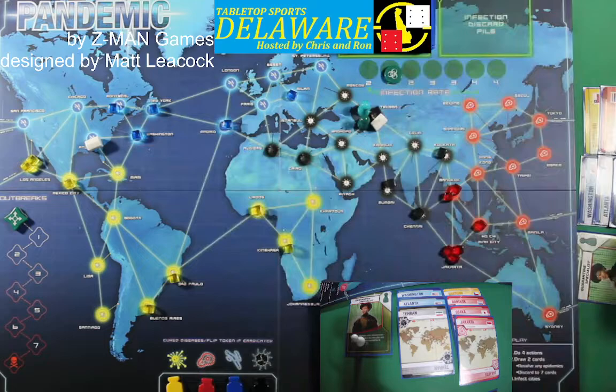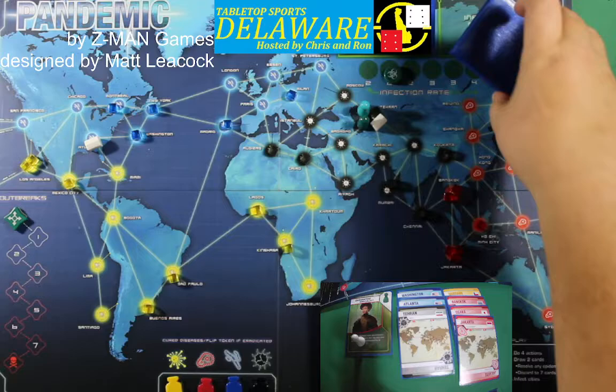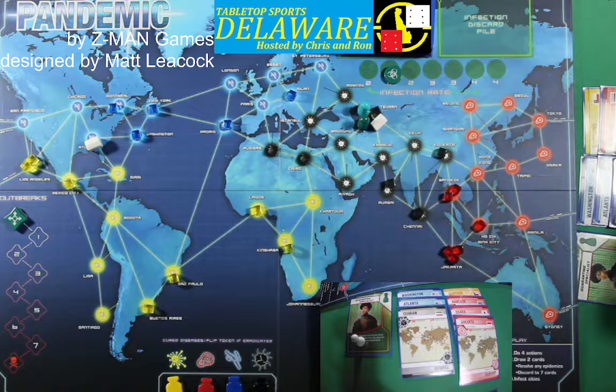We're going to leave that Resilient Population on top because the Contingency Planner can take that and play it later. We need to shuffle these and put them on top. The Quarantine Specialist gets to draw one more card — make sure you don't forget that second card. All of the cities that have already been infected go on top — so it takes a lot longer to get to those. This is where the flare-ups will happen.